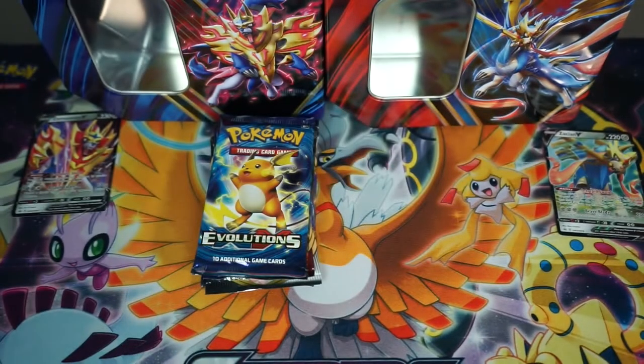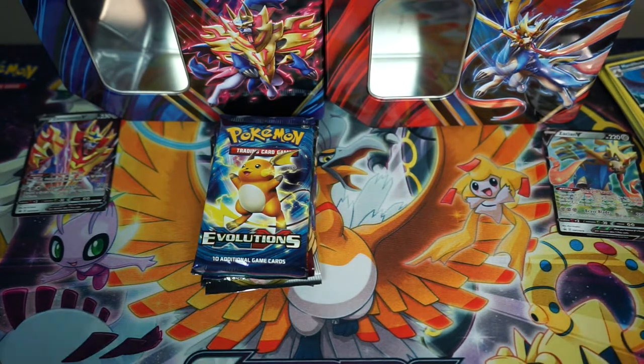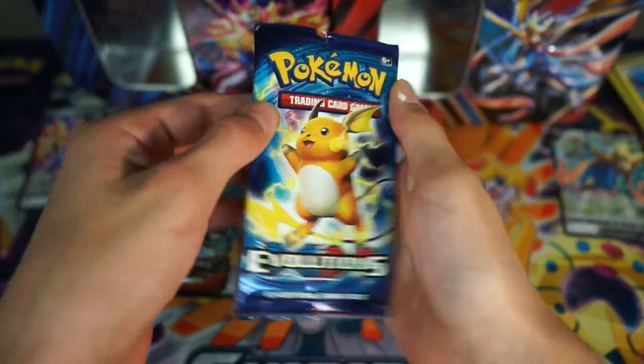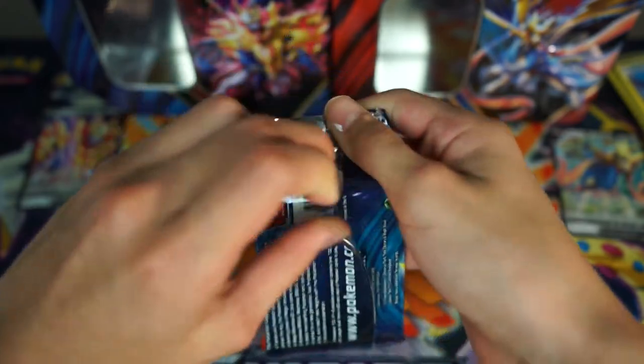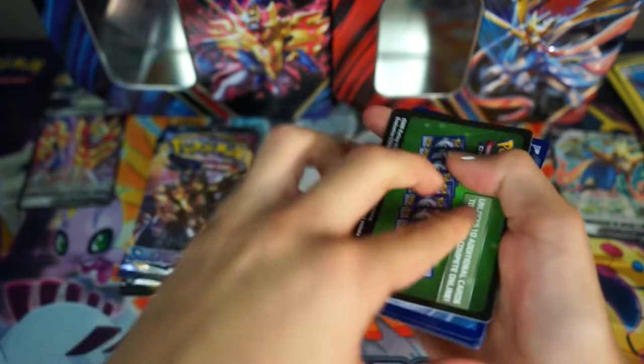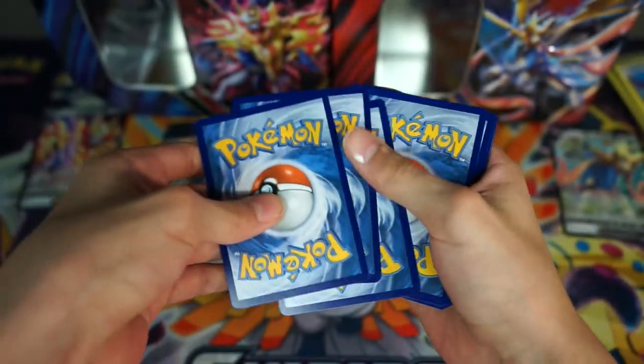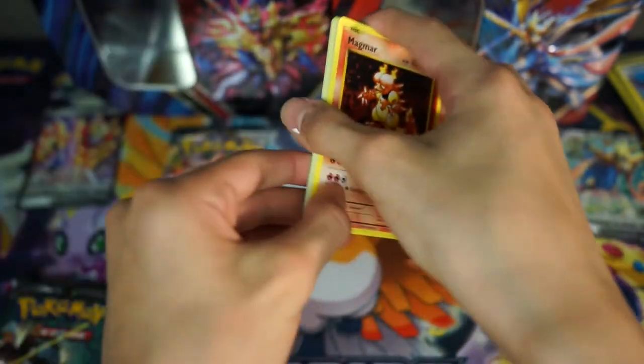So literally no pulls for the entire tin. All you have to do is pull one holo. Alright you guys, so I'm going to go ahead and switch it over to my brother and let's see if he can get some awesome pulls at least. It's Javon here, and we're going to start off with an Evolutions pack.